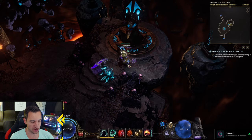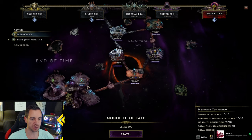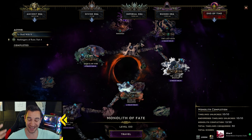There are two ways to go through this, especially through the empowered ones. Sadly, we still have to go through unempowered monoliths once with a new character to even get up to the empowered ones. This is still a thing in the game — I hate it. I hope they change it eventually so you can just go straight to empowered ones, but that's what it is.